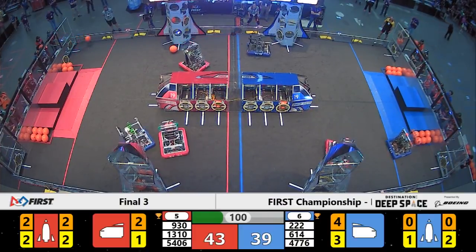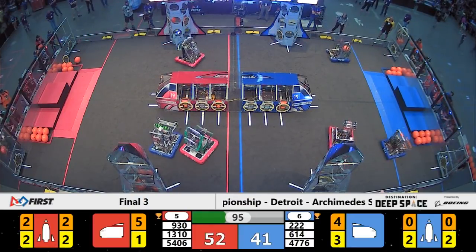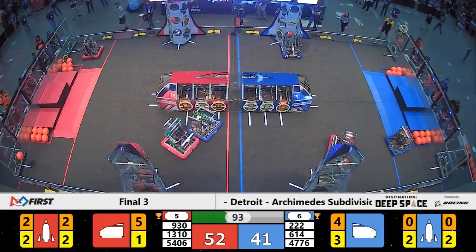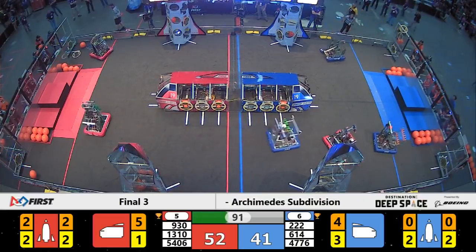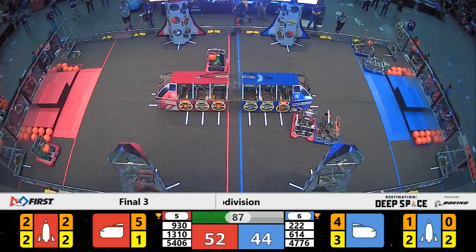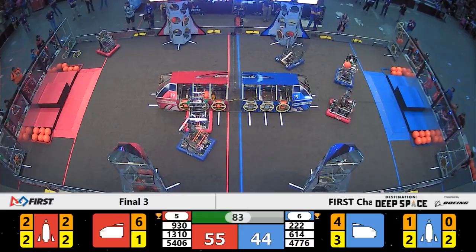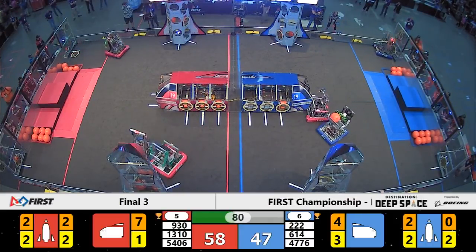The unopposed McWanago Bears go for the cargo ship — there's one, there's two for team number 930 on the far side of Primus. 4776 now attacking the rocket on the far side of the field; they open up that scoring opportunity, ready for a second piece of cargo. Red is starting to amass a lead.